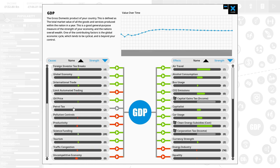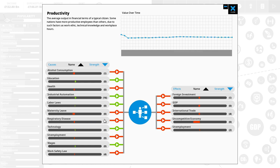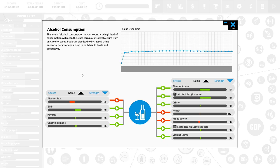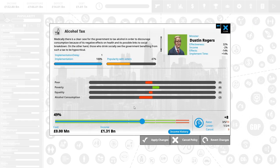An uncompetitive economy is causing GDP issues, and that's our productivity. What's causing productivity not to improve? Maternity leave is affecting it — that doesn't seem like the biggest problem. Maybe education could be a good way to go. You can also see alcohol consumption is in there, so if we lowered alcohol consumption that might help. We could raise the alcohol tax — that would lower consumption and also help fix our alcohol abuse problem.